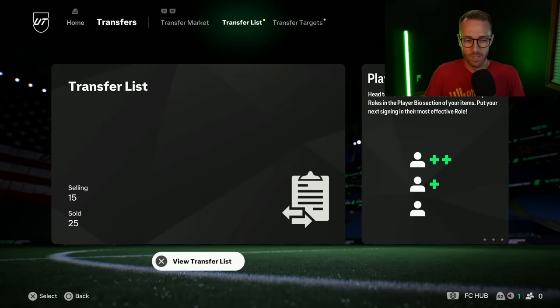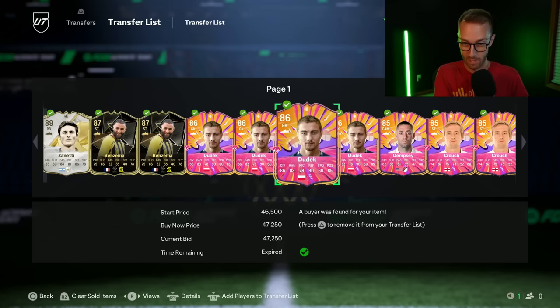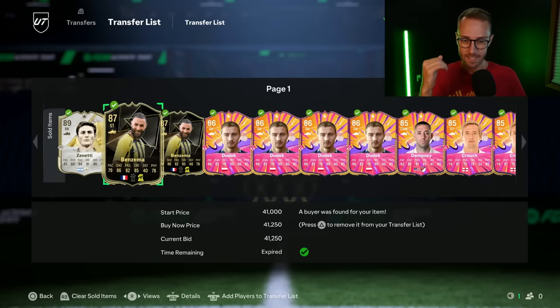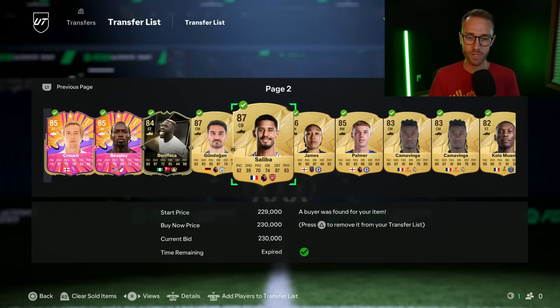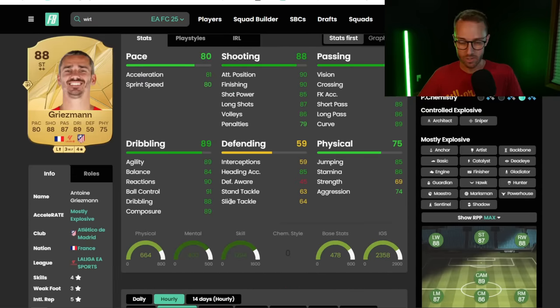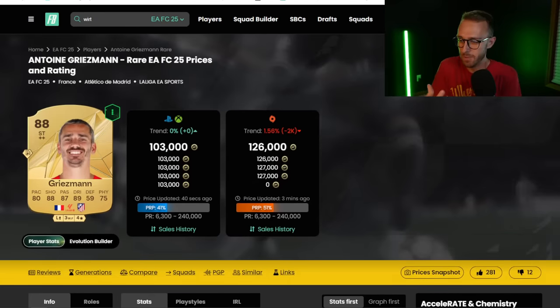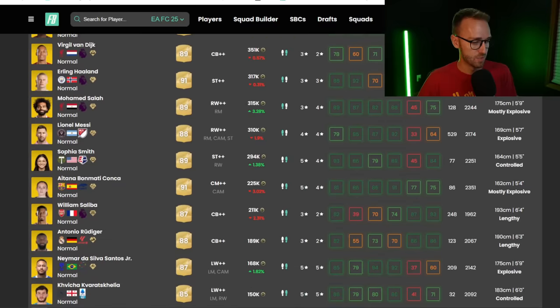That's a new possibility this year with evolutions — somebody could fit an evo and not get an upgrade. Now let's talk about the market, because we did trade yesterday. A lot of these are coin losses — Dudex selling for 48,000 when he went higher, selling Salibas bought at 225 for 230. A lot of the market is down. Saliba is now 200,000 coins, dropped significantly. People didn't really want to buy many players.